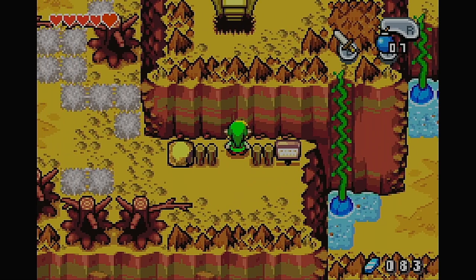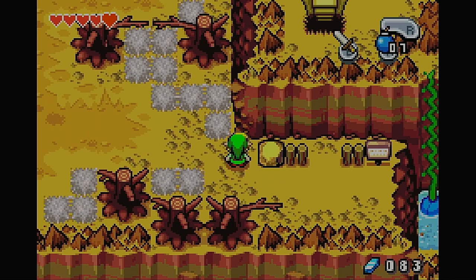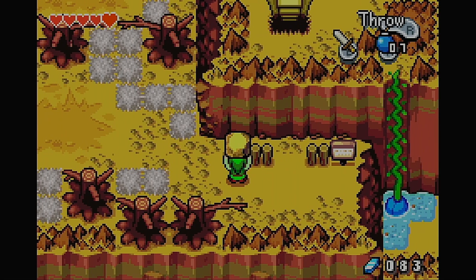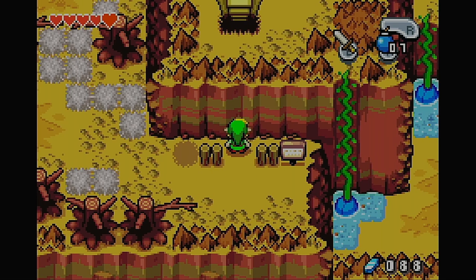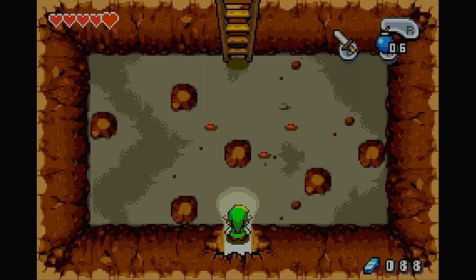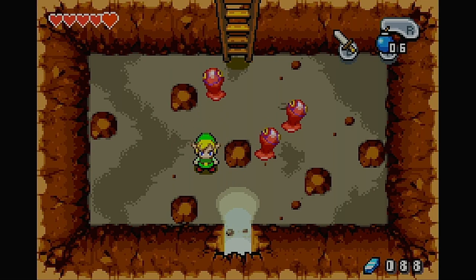So that's a clue: if you poke your sword against certain walls they'll make that sound, which means they can explode. Otherwise it would make this other sound. The lower-pitched one means the wall is brittle and you can explode it, which is cool. Cool little detail there.